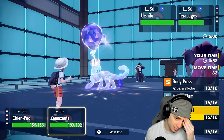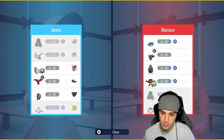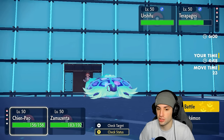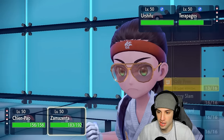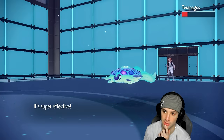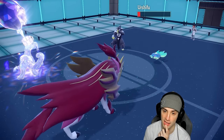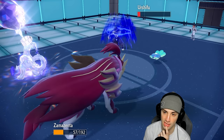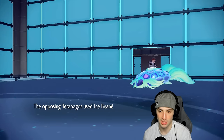I could Wide Guard here since I'd expect Tera Starstorm to come out. But wait — they used their tera already, so they can't use Tera Starstorm. That's really good news! So we're just going to go Sacred Sword and Body Press. Sacred Sword flies — not quite enough damage. Body Press outspeeds which is good, doing a lot of damage. Body Press is hitting hard.